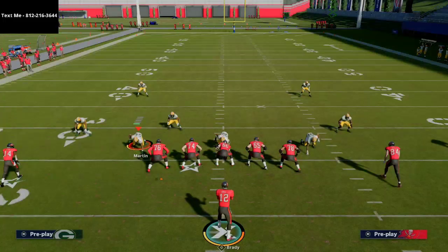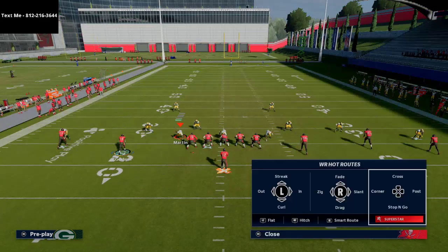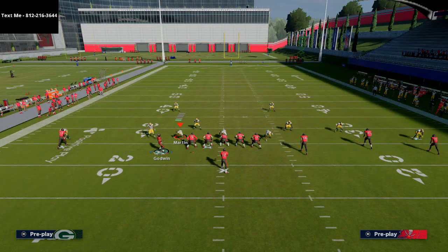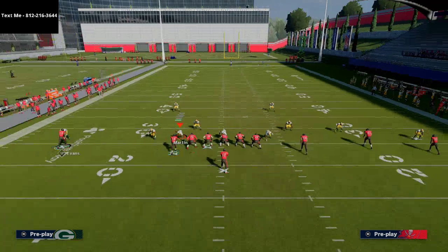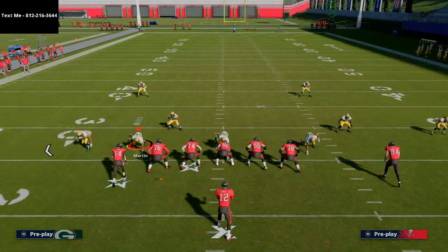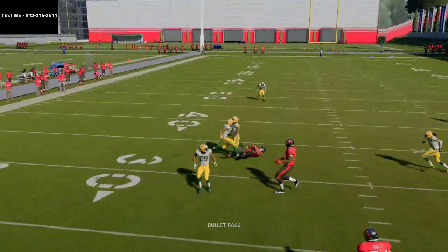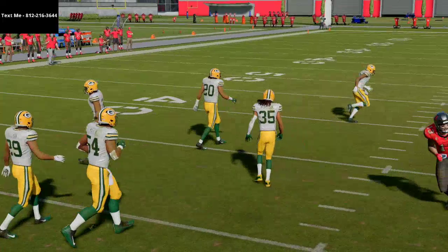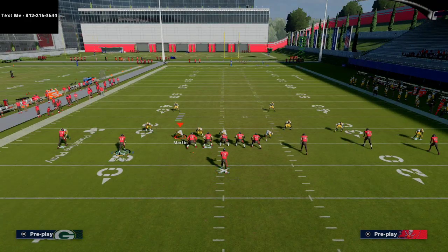Against Cover 2, if those vert hooks stay with the post route, this is why these in routes are so important. Drags won't work the same — you have to have these specific in routes that both Gronkowski and Mike Evans are on, otherwise the concept won't work as intended. These routes take an outside release then cut underneath, drawing attention of the flats. That allows the vertical hooks to get pulled with the post route, opening a window to hit this route underneath.